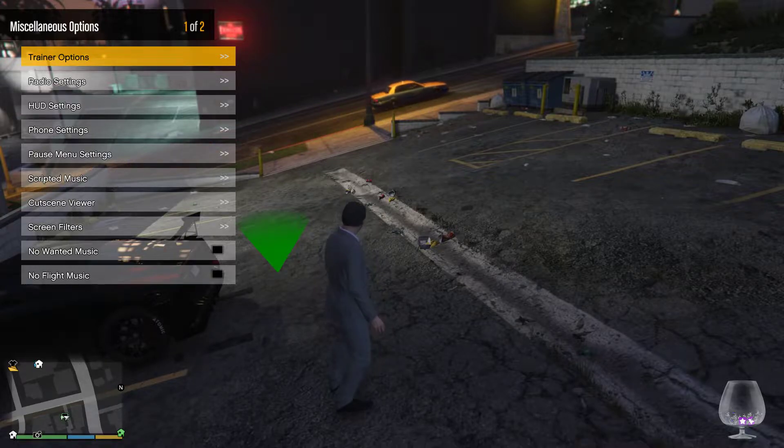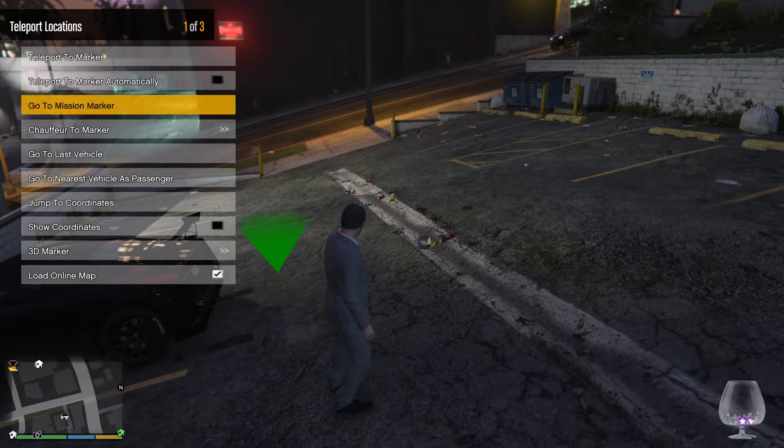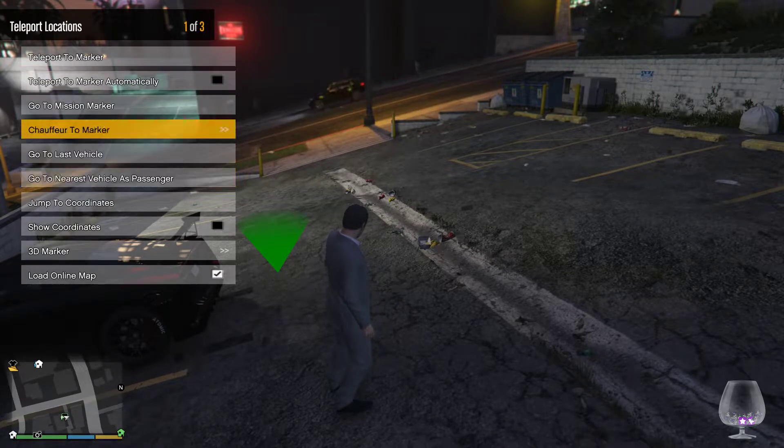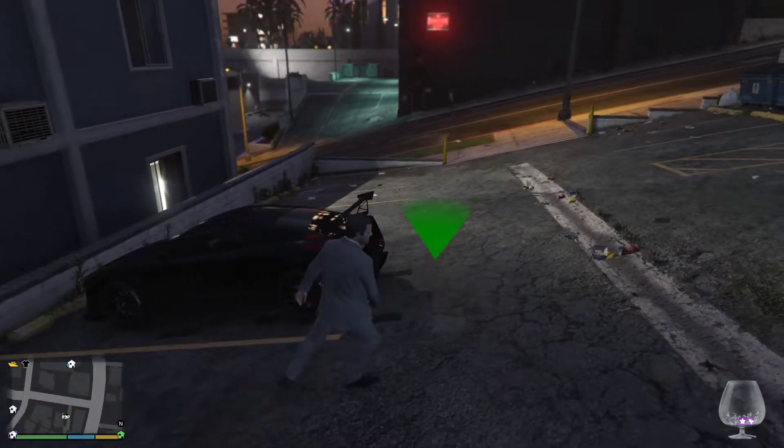Go to teleport locations and make sure 'Load Online Map' is ticked, otherwise when you go in the club you'll fall through the floor.